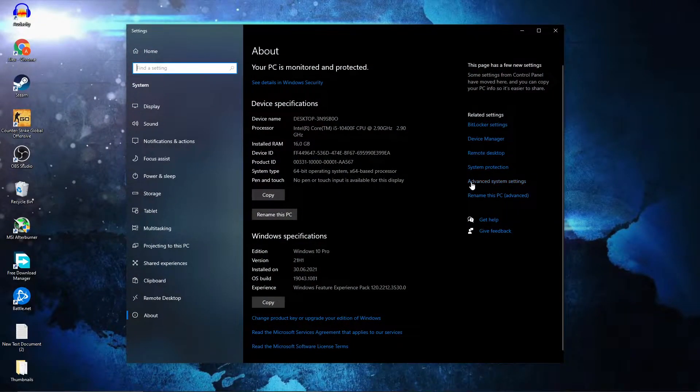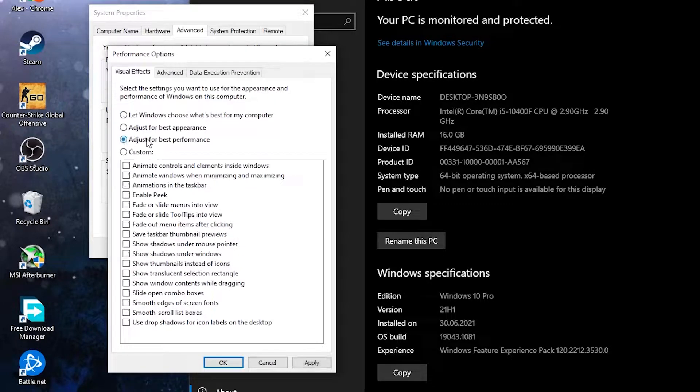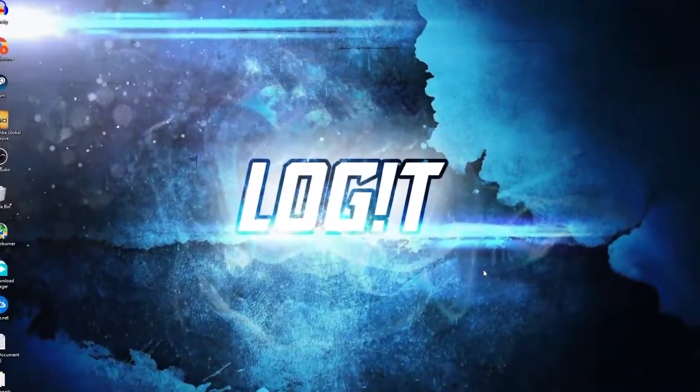Here you have to go to Advanced System Settings. This page will pop up — on the Advanced tab under Performance, press on Settings. Here you have to check Adjust for Best Performance, then press Apply, OK, OK again, and close the page.